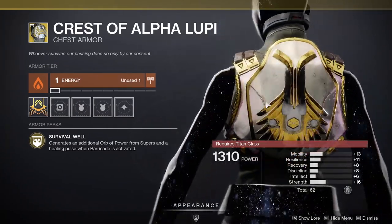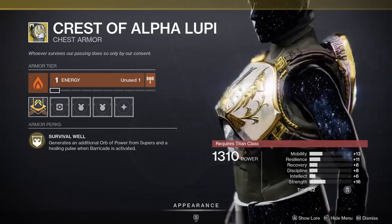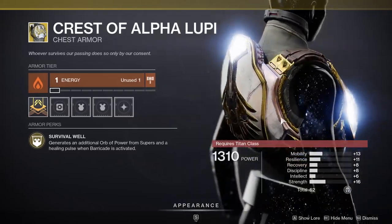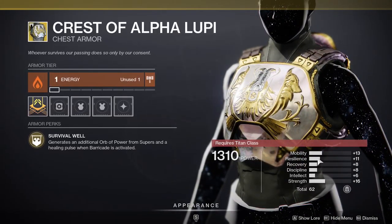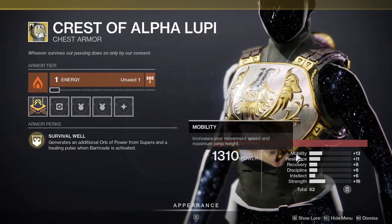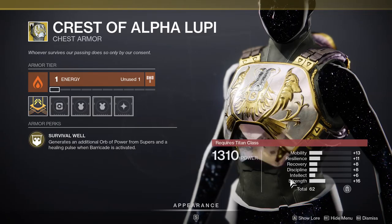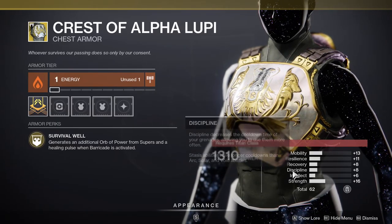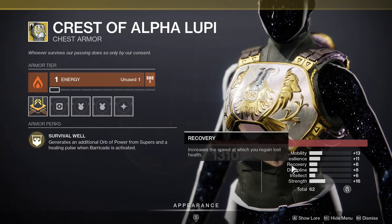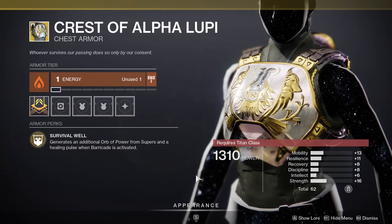For Titans, it's Crest of Alpha Lupi. Generates an additional orb of power from supers and a healing pulse when your barricade is activated. Although if you have a fireteam and your Hunter has those new boots that got nerfed twice, this would be pretty good because it generates an additional orb of power from supers, so you get more orbs. It's really good — I would definitely get this.